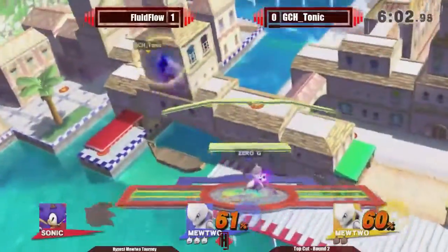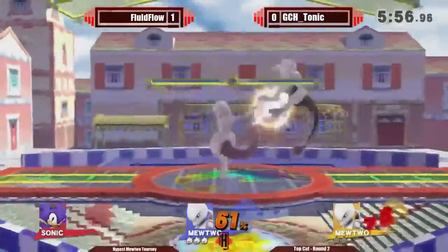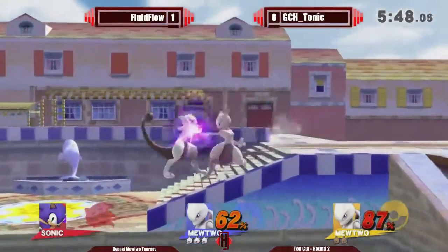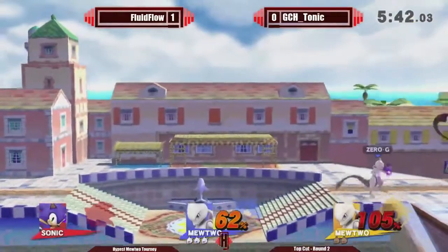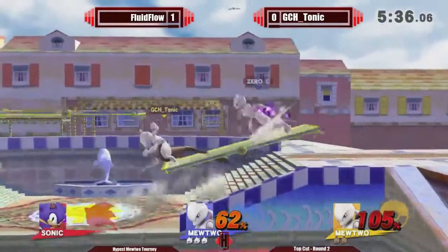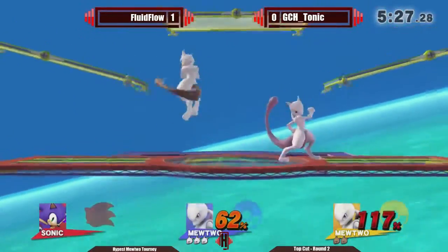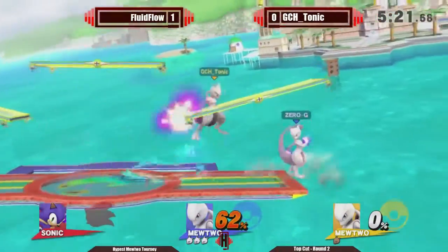Good job rolling away and dodging by Tonic, because that would have been an easy kill for Fluid. Up smash again only connects on the first hit. Back throw will not quite kill — good DI there by Tonic. Dash won't kill either. Goes for a hard forward smash read, but not gonna work. Up air or back air — he went for the back air. I think up air would have done it, but Tonic is able to get back pretty safely. The up air would have gotten the kill though.